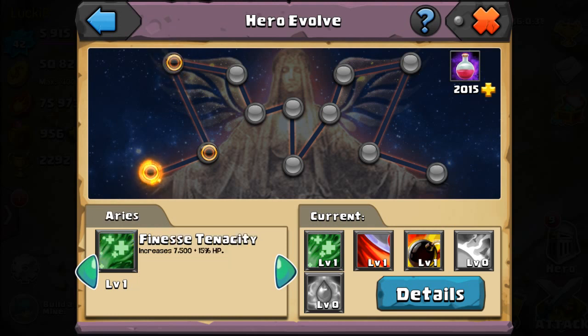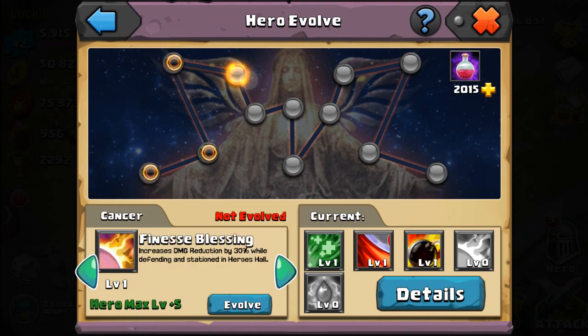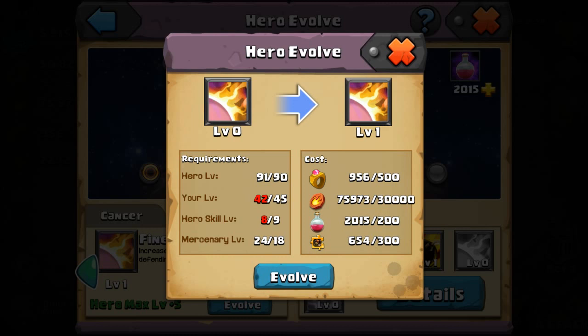At skill one evolution, your hero is going to have the same talents like finesse and tenacity. It's going to cost you mutagen and gold, and you need to meet a certain requirement based on your hero level, hero skill, mercenary level, and required materials.